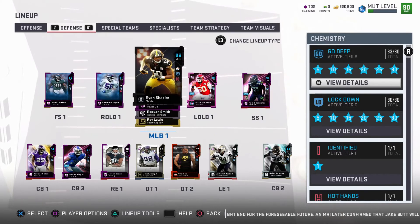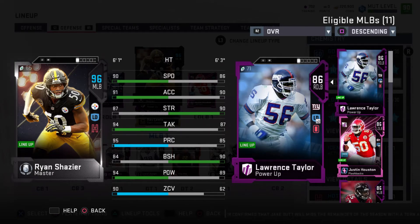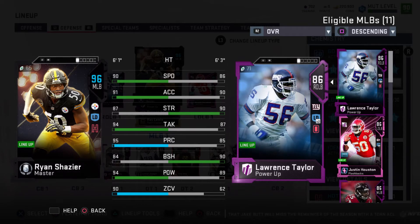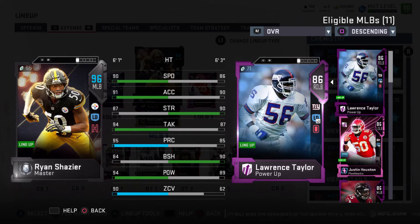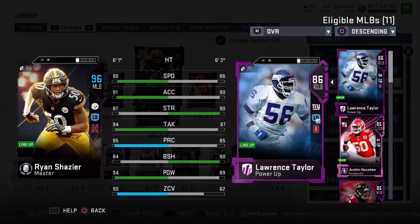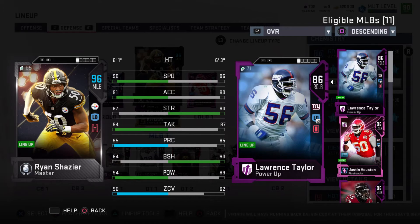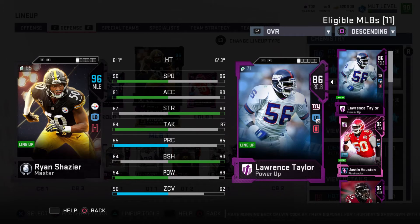The best player on my defense is Ryan Shazier. About red chemistries — I have Hot Hands on him now, but I used to have Footsteps on him because I thought Footsteps would do something. Apparently Footsteps only does something in solo challenges and doesn't affect competitive gameplay modes, so that was a waste of training points too. I put Hot Hands on him because it gives you a lot more animations when you're usering, and ever since I put that on him he's been catching balls that are like 15 yards down the field. He's also got 90 zone coverage, so if I leave him in a yellow zone or a deep blue he should play better than a lot of players with like 81 and above on coverage.